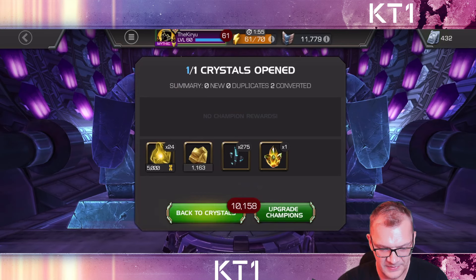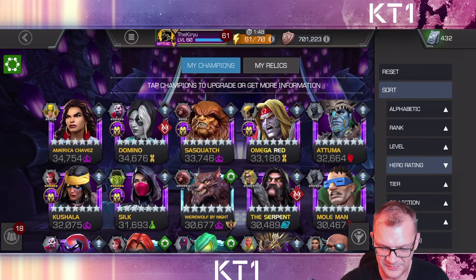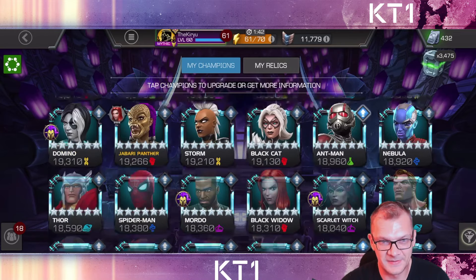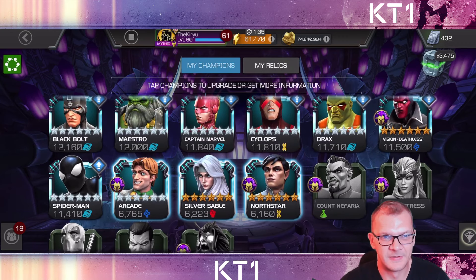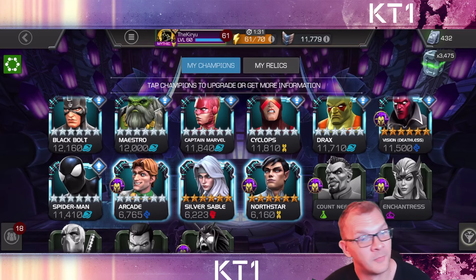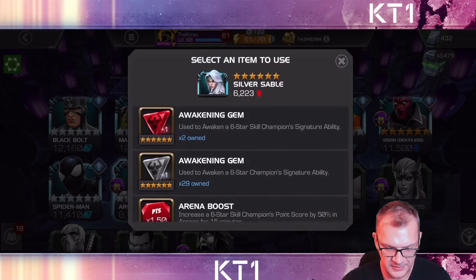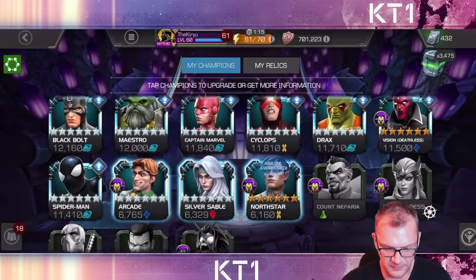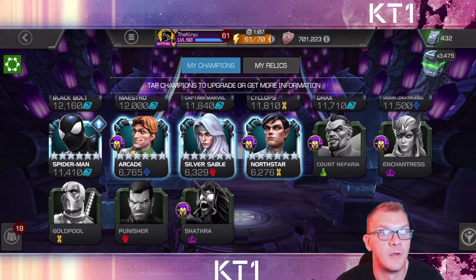We did get a handful of new champions — some new six star champions that will be helpful for the level up. Objectively speaking, we've gotten some of the worst champions released this year, but that's neither here nor there. Since I'm not going to be opening any more featured crystals, I might as well awaken these guys because I won't be duping them for a while, and eventually I'll sig them up and rank them at least to rank three.